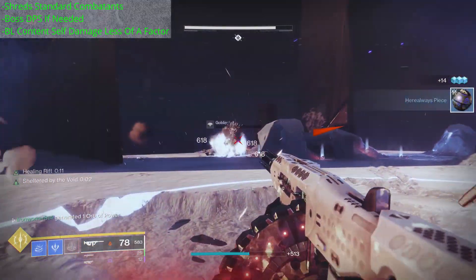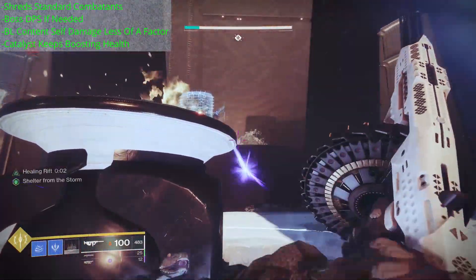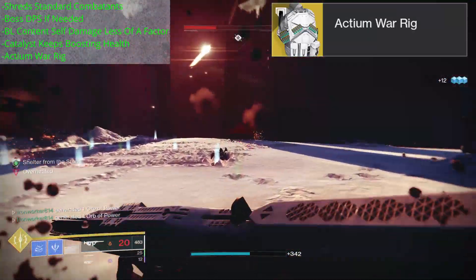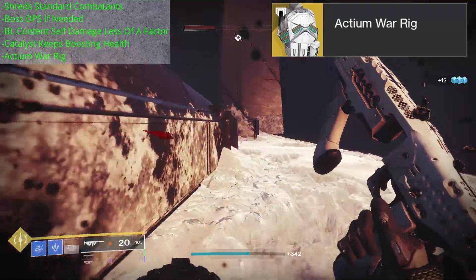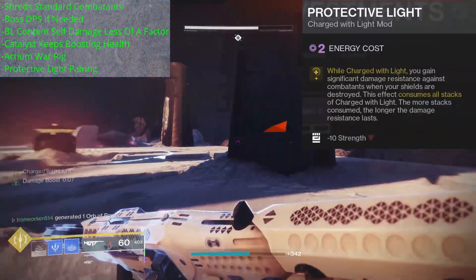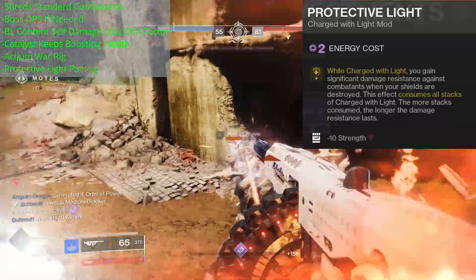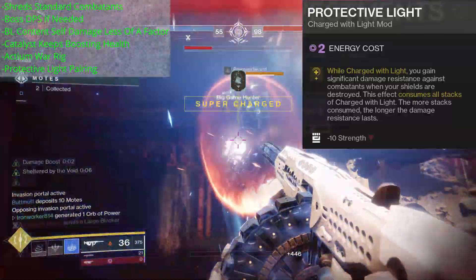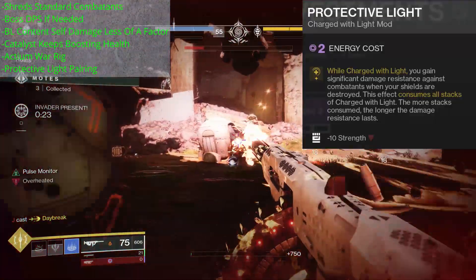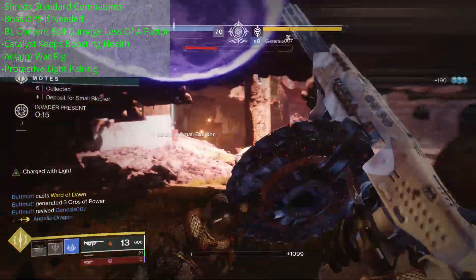In baseline content you'll see the biggest benefit from the catalyst — when your guardian goes critical, your health keeps getting pushed back up as you lay on the trigger, unless you're taking a steady stream of damage like an ogre eye blast. Actium War Rig, the Titan exotic chest piece, pairs very nicely with Tommy's Matchbook since it constantly loads rounds back into the magazine, boosting the weapon's uptime. The Protective Light mod is also useful, giving significant damage resistance when your shield is destroyed by consuming your Charge with Light stacks — about five seconds of resistance per stack — and it does seem to significantly reduce incoming damage.